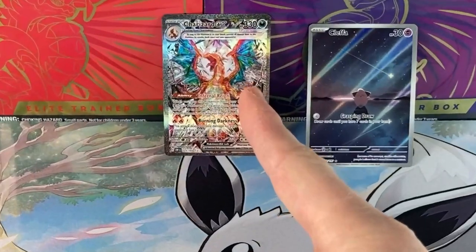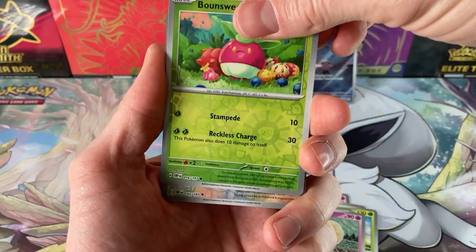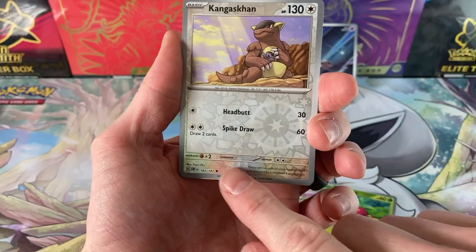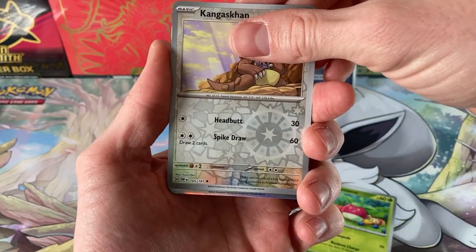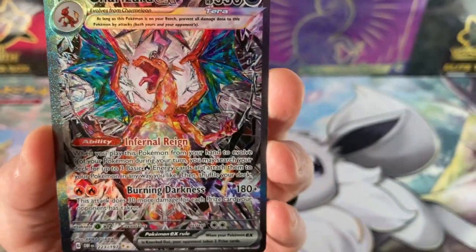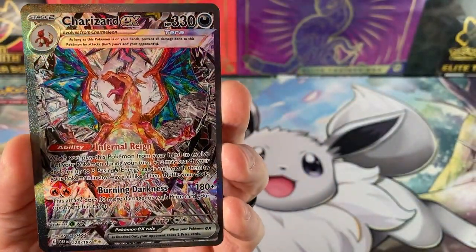Last pack — can we get anything better than that Charizard? We have something — it's the Reverse Holo Kangaskhan, that holo. And a Darkrai — nice. What else can I say? Click here to see another Pokémon card video.